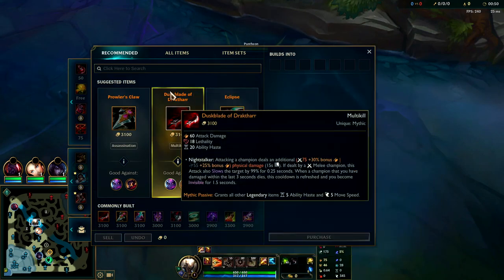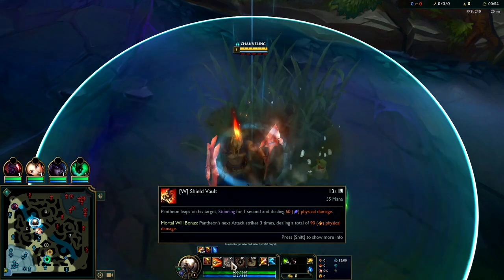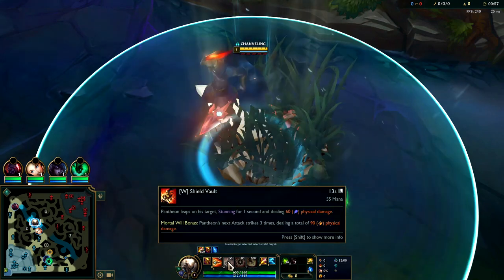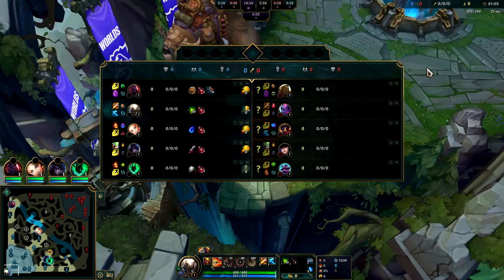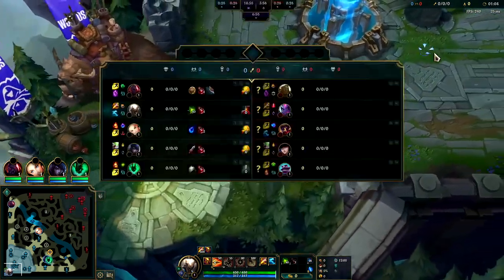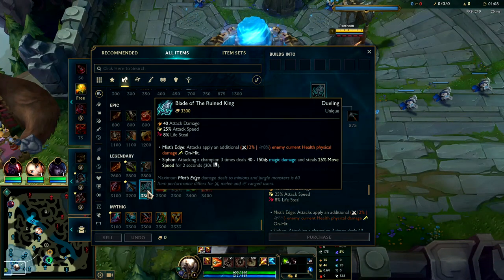If the enemy team has a front line, you should definitely go for a BORK rush. BORK is insane on Pantheon because of the on-hit from your empowered stun - you get to hit them three times with an on-hit effect which includes BORK. In this case they have a pretty big front line with Braum and Alaoi, so it definitely makes sense to go for BORK rush.